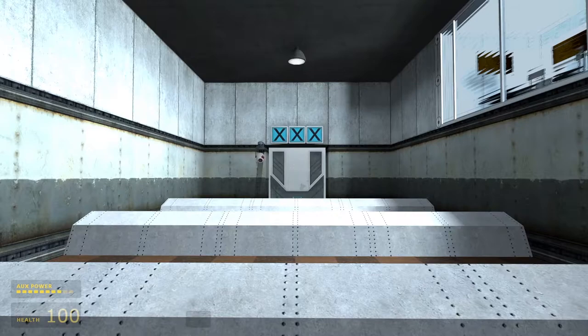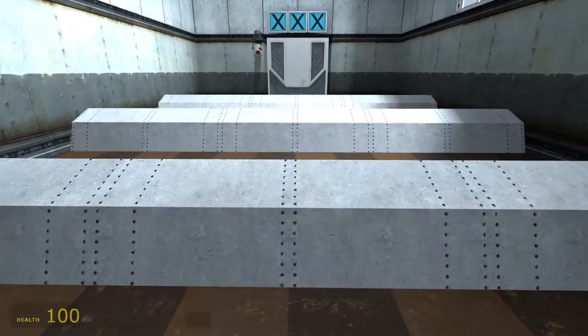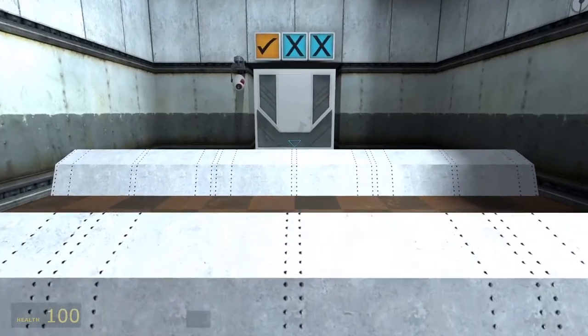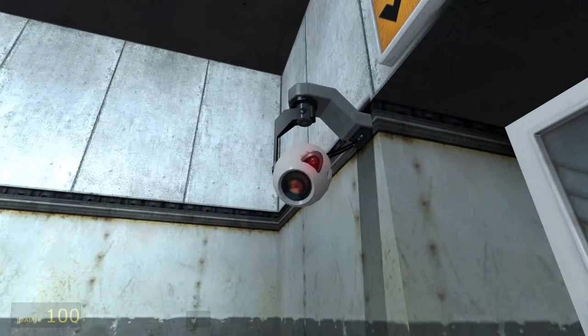The first move we will practice in the hazard course is basic jumping. You will have to get over this set of obstacles using only your run and jump commands. It helps if you get a running start. Good work. Proceed to the next area.